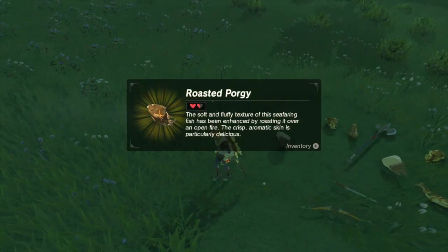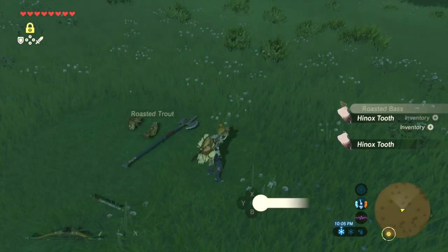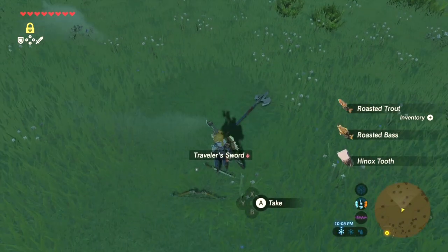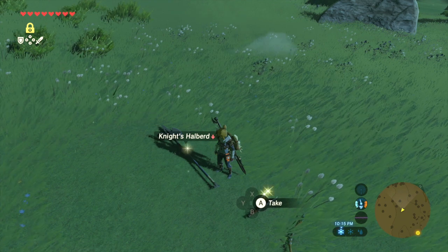You get Hinox Guts and a Hinox Toenail — use that stuff to upgrade your armor. There's a chest there that gives you some weapons too if you kill him.